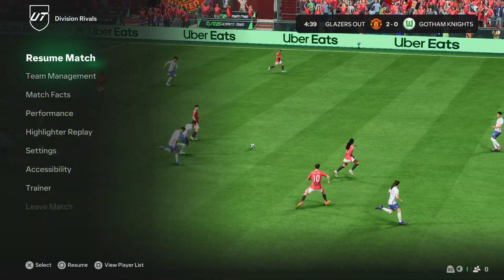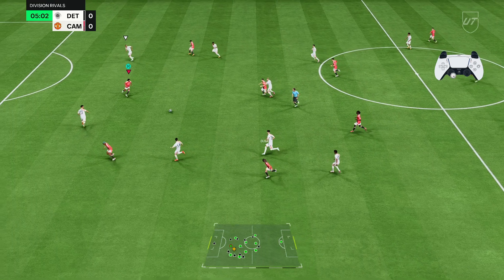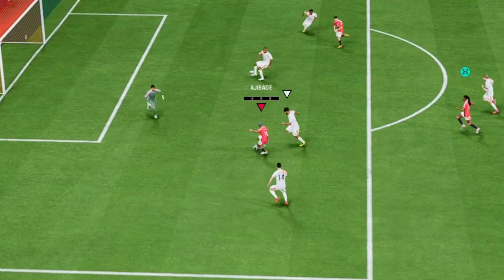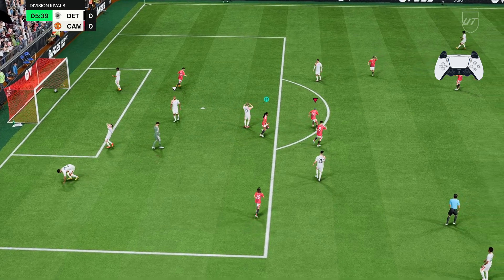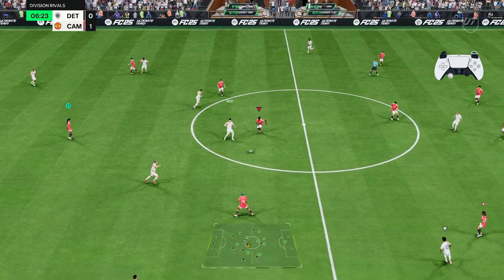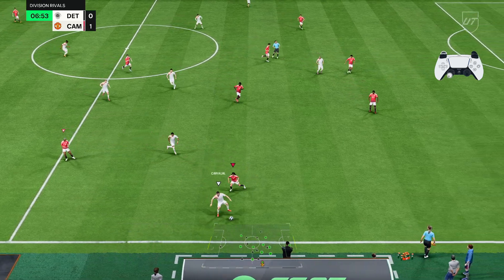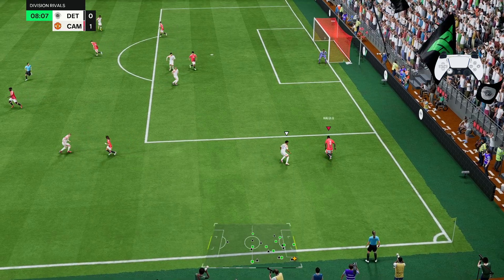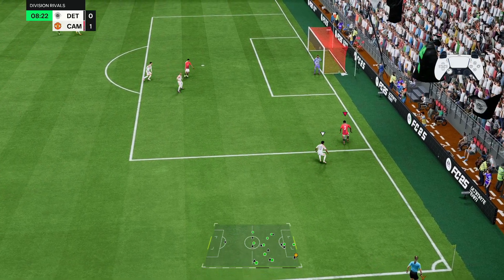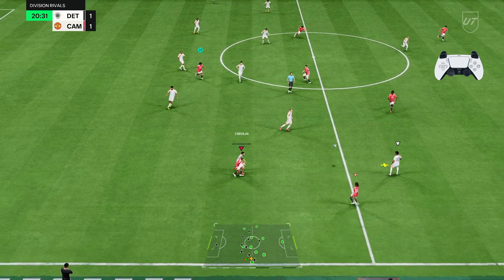Is this the first rage quit of the RTG? Fantastic fake shot into the net — well done, let's go! The attacking AI in this game is just so much better than FC24. My players are actually moving into spaces that I want them to. EA could be cooking with this IQ stuff, I'm telling you. I don't know how Danilo just completely misses the ball but that's fine.